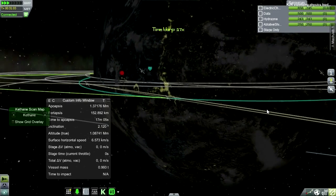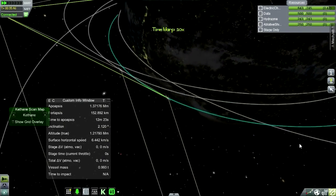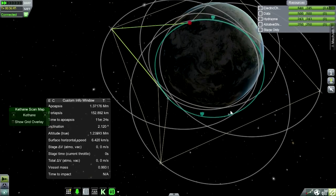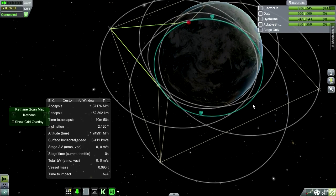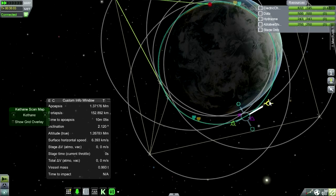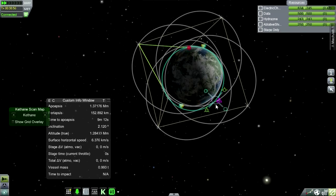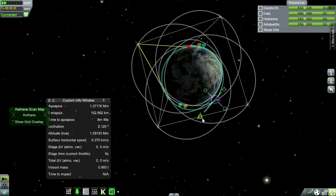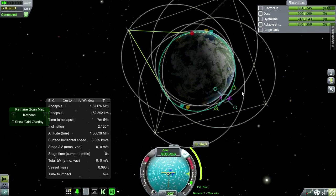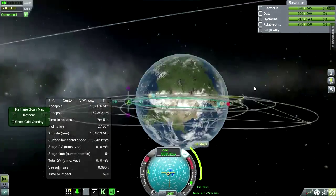I want to get desert if possible, but I can't really see where the deserts are. Oh, there's this one here. Since we're getting close to apoapsis I need to figure out exactly how to get us down. Let's say we burn here — will that get our... oh, that's too quick. We don't have too much Delta-V, so I guess we'll see whether we can maintain communication even when we're not over the KSC.